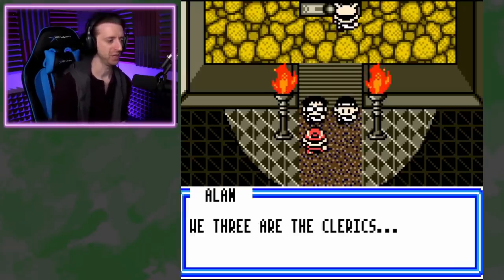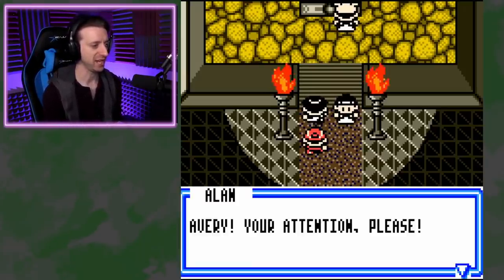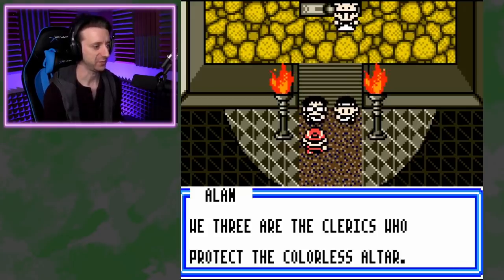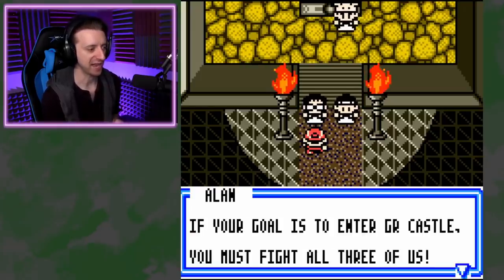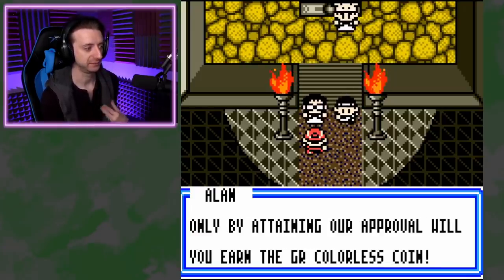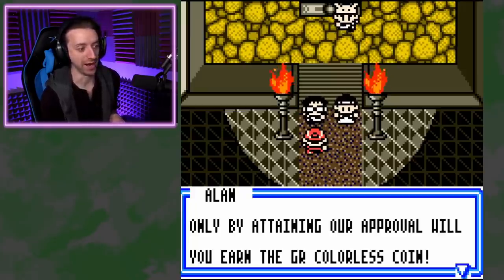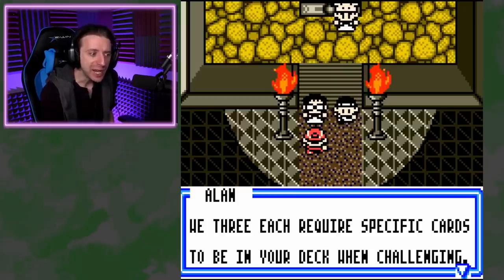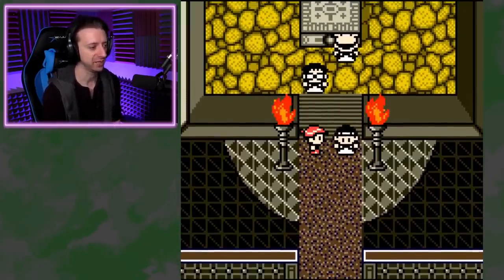So you have come. We three are the clerics who protect the Colorless Altar. If your goal is to enter GR Castle, you must fight all three of us. Only by attaining our approval will you earn the GR Colorless Coin. Good speech. We three each require specific cards to be in your deck when challenging. Okay, what do you need?